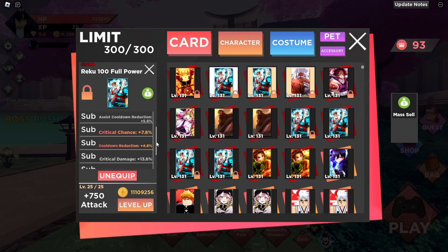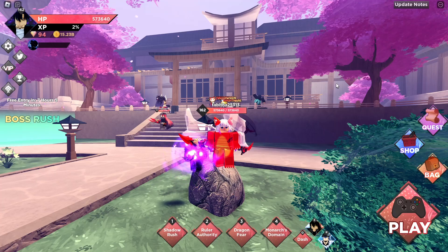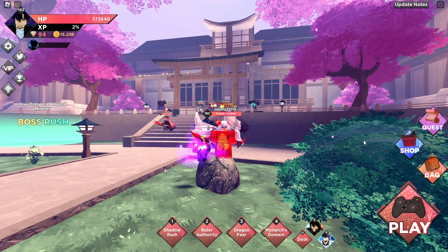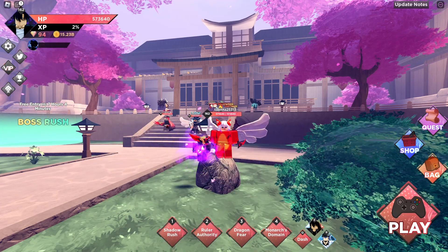So here's the stat ranking from least to most important without the divine pet: assist cooldown reduction, attack, crit chance, cooldown reduction, crit damage. I think crit chance might be above cooldown reduction, but I'm pretty sure that's the order.